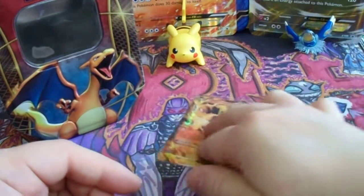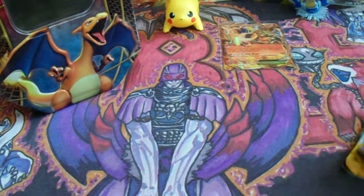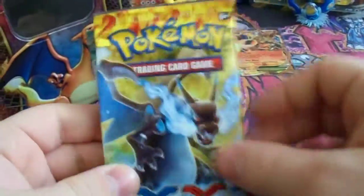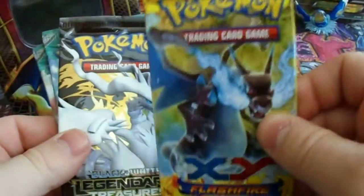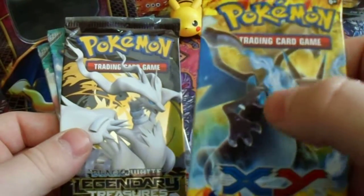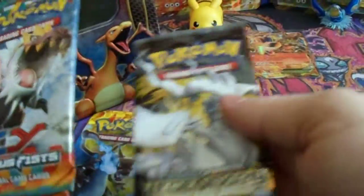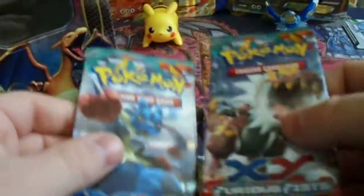So far in this series none of the cards wanted to stay standing, so I'll just leave him right there. And we couldn't end better — Flash Fire Mega Charizard EX! This is actually my favorite mega evolution of Charizard, so it's great to end with him. We'll go Furious Fists first, then Legendary Treasures, then Flash Fire last.